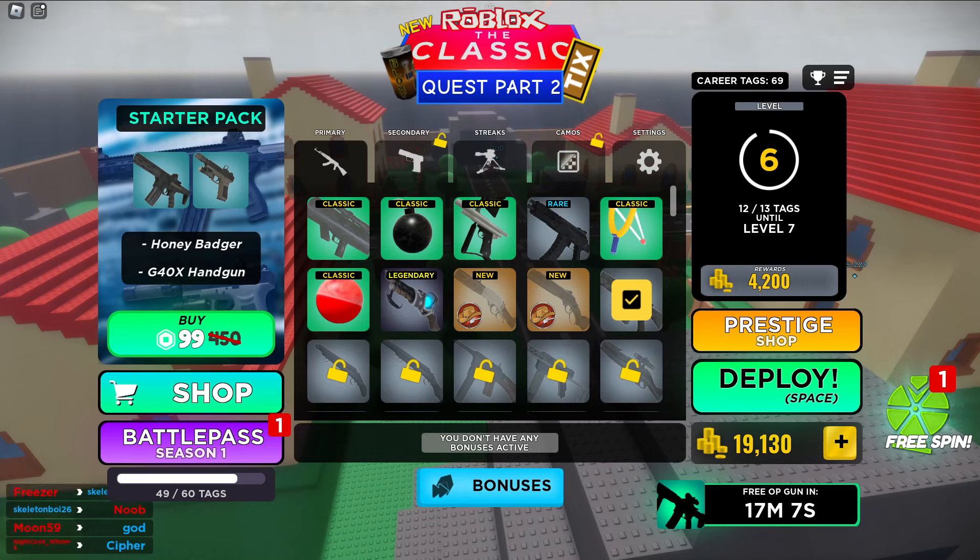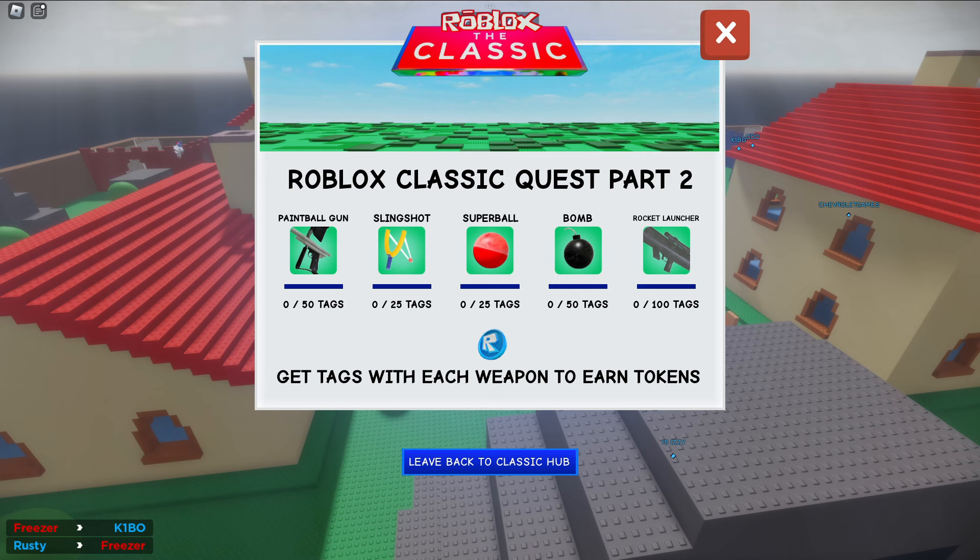This is how you can get all of the tokens in the Roblox Classic Gunfighter Arena quest. Once you hop into the game, go ahead and click this — it'll redirect you to this classic map. You have to collect all 10 of the ticks before you can unlock the ability to collect tokens.